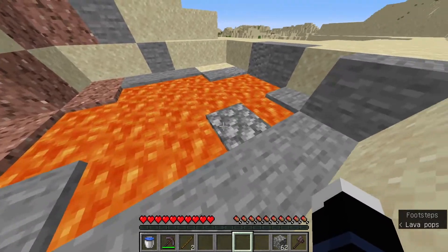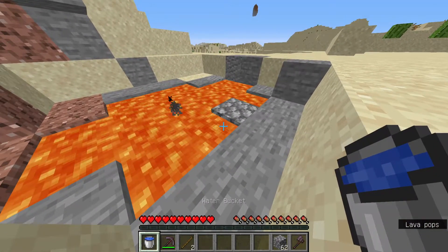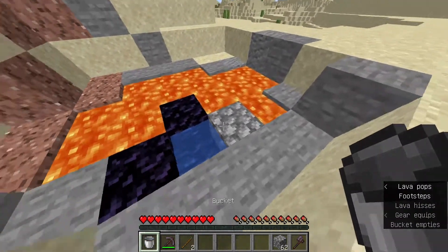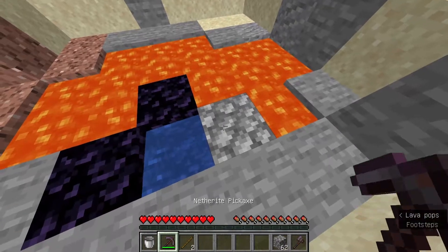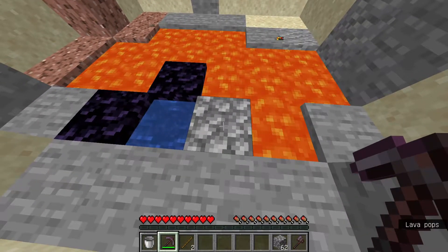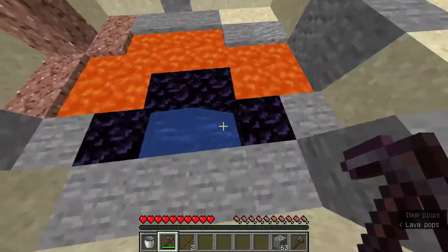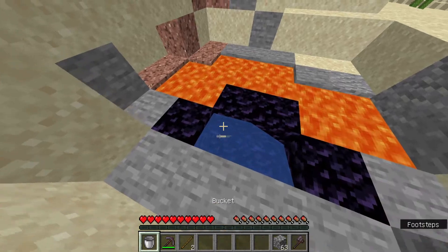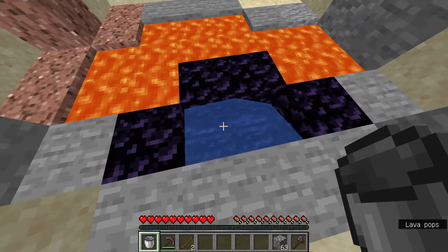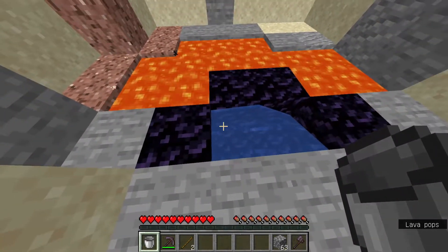So now you have a block in the middle of the lava pool, and now you have to place water on the side of it like I do. Now you have to mine this block, and now the obsidian is done. If the obsidian under this water isn't obsidian, then you have to take lava and place it down here.